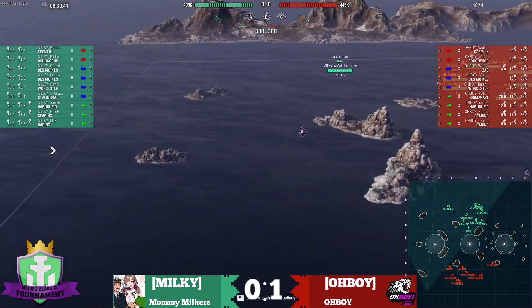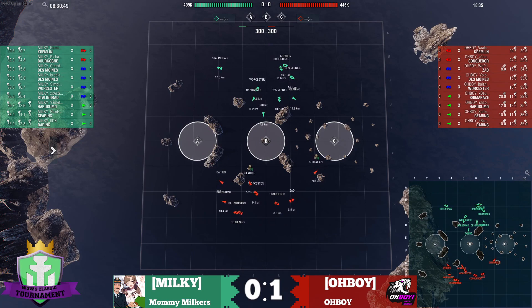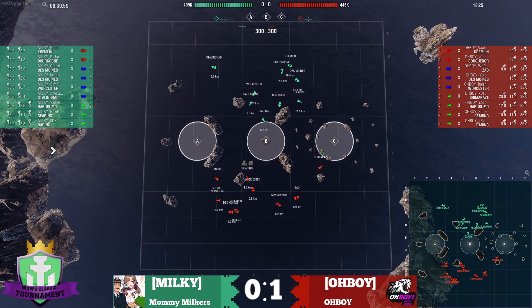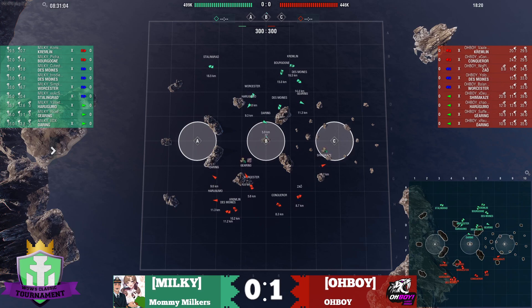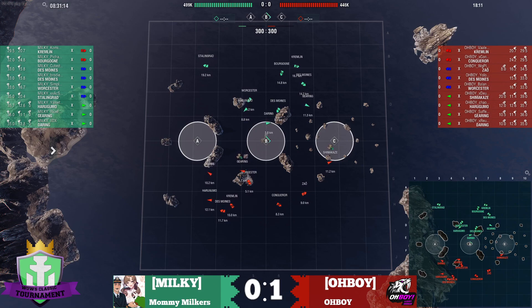In any case, let's go take a look at what's going on with our map. Oh Boy is going strong to A. They've got kind of a linger flank setup — they're not just going straight to C cap to kite away, they're going to linger in the middle kind of between B and C, and then kite away when they need to. That does give them a little bit of flexibility.